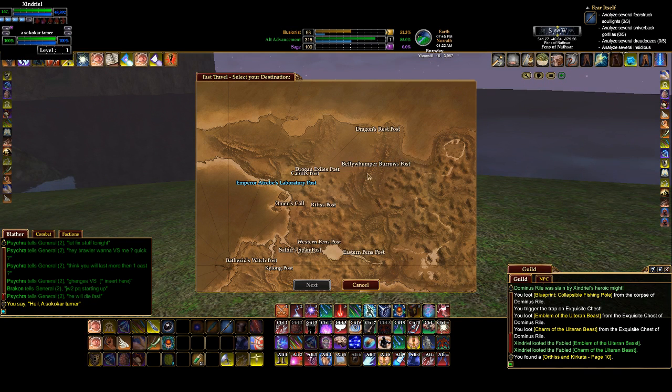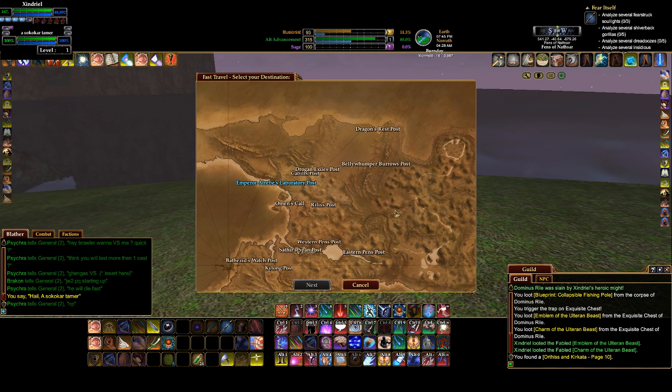Belly Whumpers post. Like I said, there's Kern's Tower — that's kind of a shard zone, kind of a later shard zone, but whatever. But yeah, that's the Fens. Alright, so it connects to Kailang, it connects to Kunzar here and over here somewhere. And yeah — Kunzar, Kunzar. There's all this stuff — oh, we haven't shown you Vexar yet.